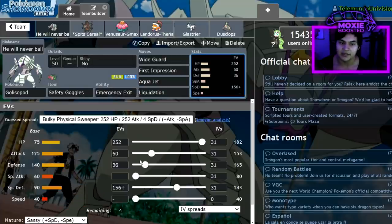The Defense investment allows me to take a minus-one Max Airstream from Jolly Landorus, which is really huge. Also, I take less than 50% from most Rock Slides in the game, which is really important — because if Golisopod drops below 50%, Emergency Exit triggers and you lose your turn. So being able to minimize those situations is really big.